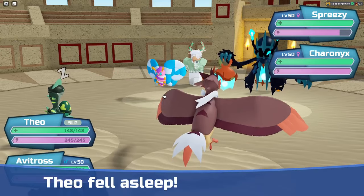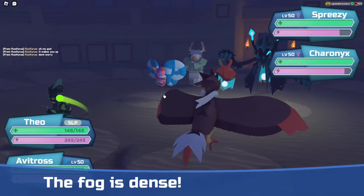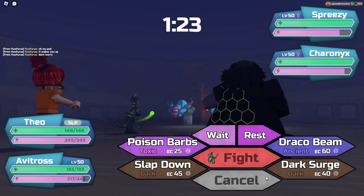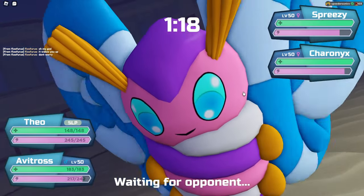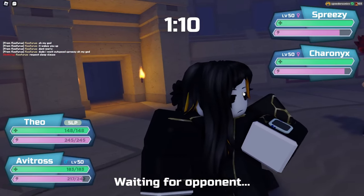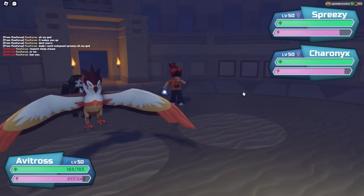Arapaigo getting 84 melee defense, 84 range defense, and 104 range attack. Skellic getting 55 range attack and 73 range defense. Joltooth getting 56 range attack. Infernix getting 84 health, 95 energy, 85 melee defense, and 117 range defense. Sheesh — Infernix stonks! And now Dorago getting 86 energy, 86 melee attack, and 90 range attack. Dipping more into the range side of Dorago, which I'm completely fine with. And then Blotox getting 109 melee attack.